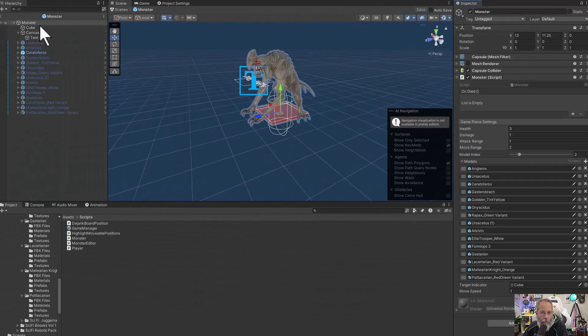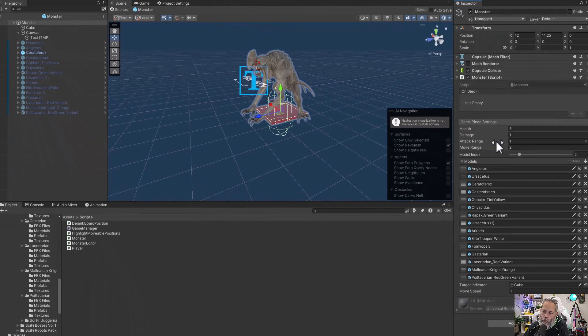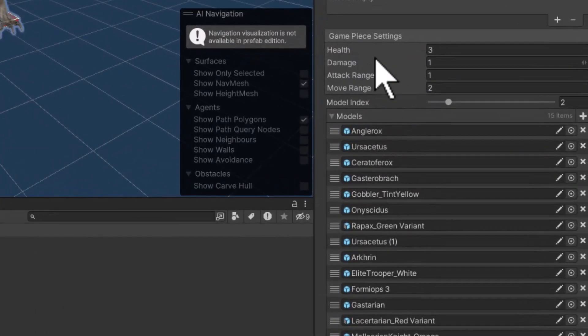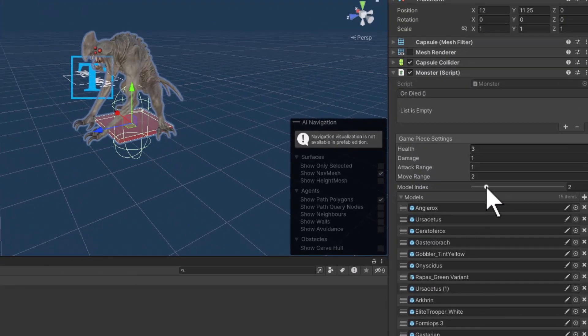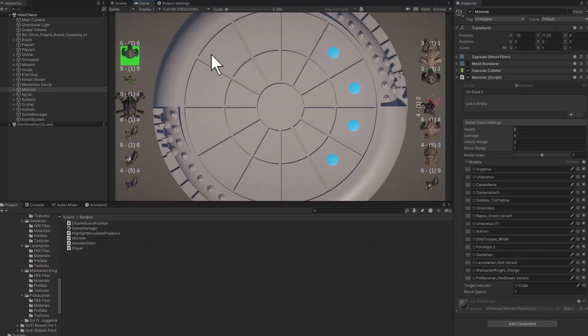In the end, I've got a monster that has a whole bunch of different children monsters on it. In the inspector, I've got some basic settings covering four stats: Health, Damage, Attack Range, and Move Range, plus a slider to adjust which model I'm showing. With just that, I'm able to have all of my monsters visually show up, select them, place them on the board, and have them animate.